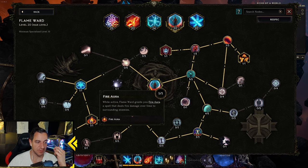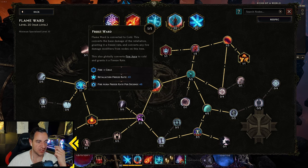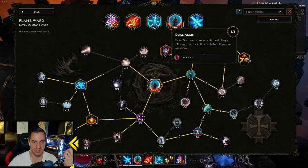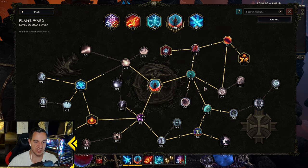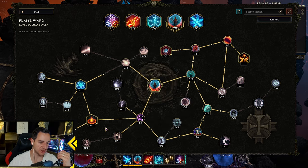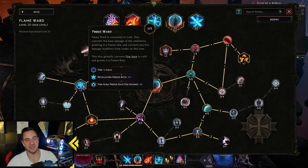Flame Ward is pretty much the same as always, except we went with the Fire Aura that is converted to Cold, which grants a Freeze Rate boost. That's pretty much the only change — everything else is the same: Dual Charge, Astonish, Damage Reduction. It's a nice addition because you want as much Freeze Rate as possible.